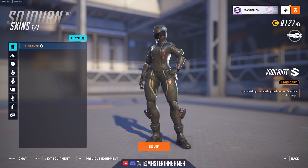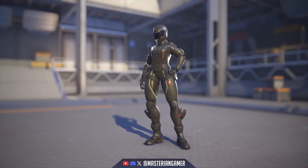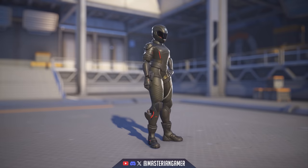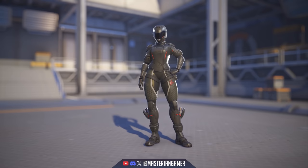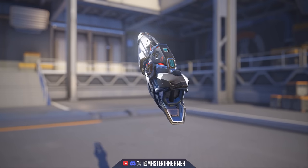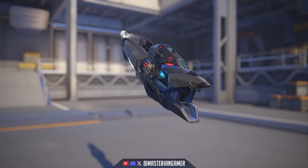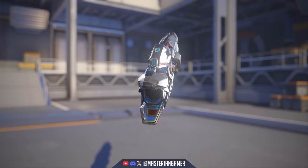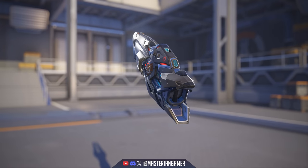Sojourn got her Vigilante skin, which is from her animated short — the all-black biker outfit. A pretty cool design, though I don't know, the fact that you don't see her face and there's not that much detail on it makes me think this isn't one of her better skins. But it's still cool and nice to have that direct story reference to her life as a vigilante in Toronto. The weapon has its own unique design too — basically just a dark version of her motocross vigilante outfit. I do like the addition of the little key ignition at the top.